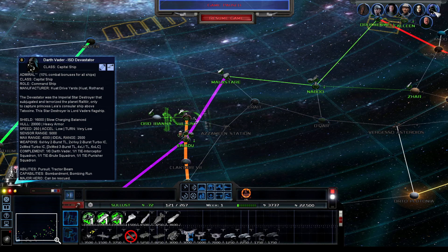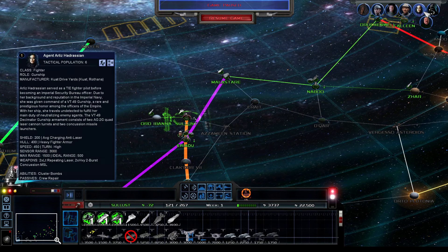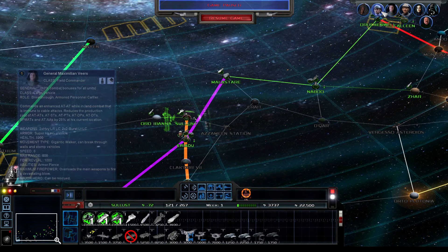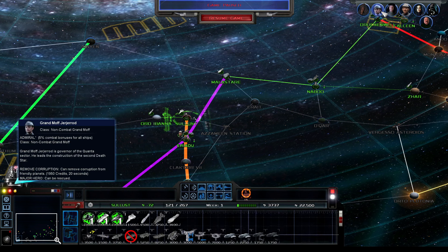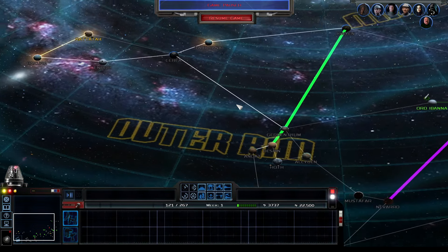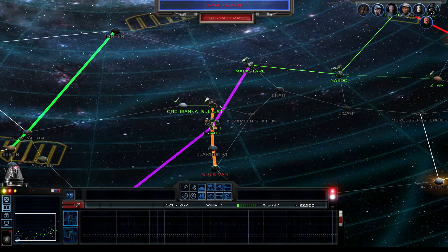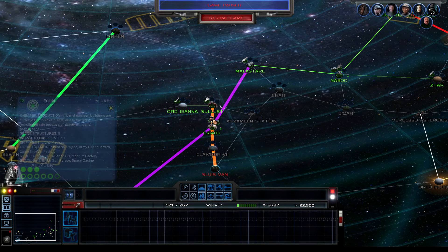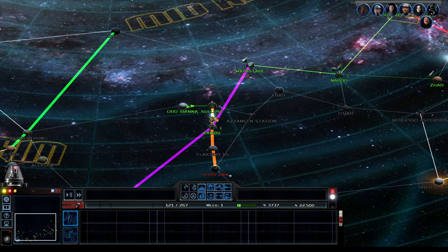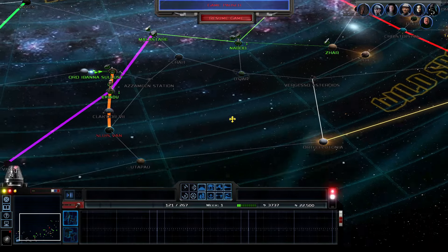Vader has his own Star Destroyer, as you'd expect. This guy also has his own Star Destroyer. I think that's a ground guy. Admiral — 5% combat bonus for all ships. He also has the corruption thing. So it doesn't seem like we have any economic heroes, which kind of blows. Everything is very, very tiny in here. Is there a way to zoom in on this? I don't think you can.